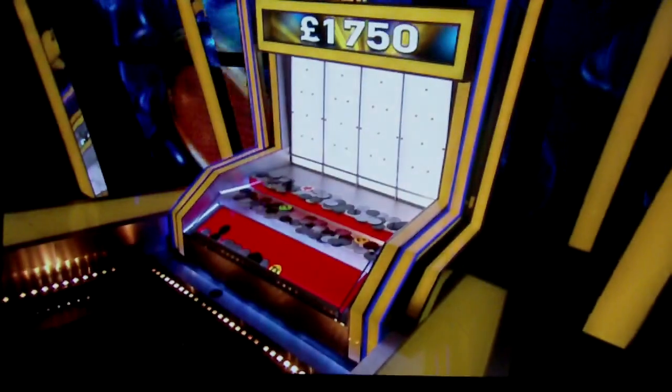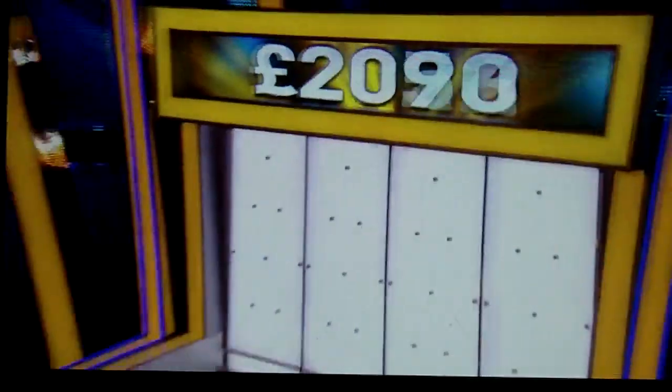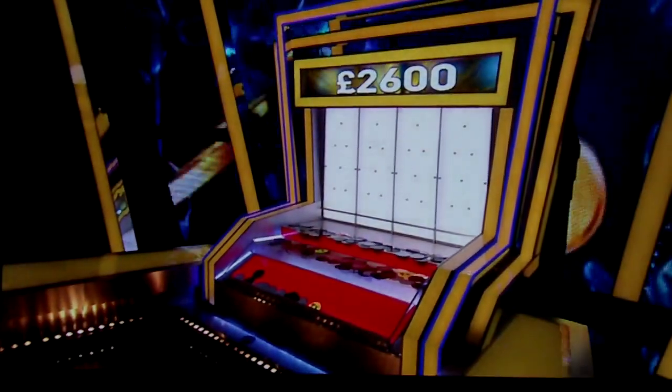That's 17 across the tipping point. So it's 850 pounds that we put in, and of course we can double that up and give you another 850 pounds. And that means you've got 2,600 pounds, Lynn. Brilliant. Just by putting the jackpot counter into the machine.